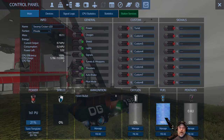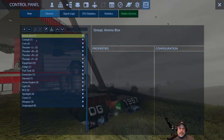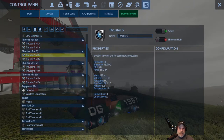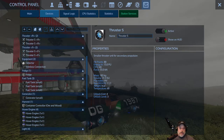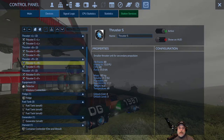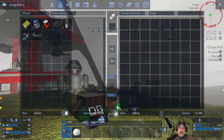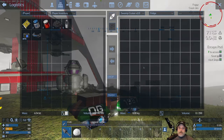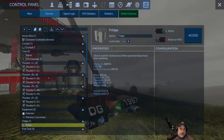That covers everything in the main tab. Devices tab shows us all of the devices on the vessel or base. I can roll all these out and see every single individual component on this hover vessel - it works the same way with a base or capital vessel. From here I can see and, if need be, access devices. A thruster isn't something I can access, but I can open up a refrigerator. I can directly open it right from the control panel and put meat into the fridge without having to physically open it.